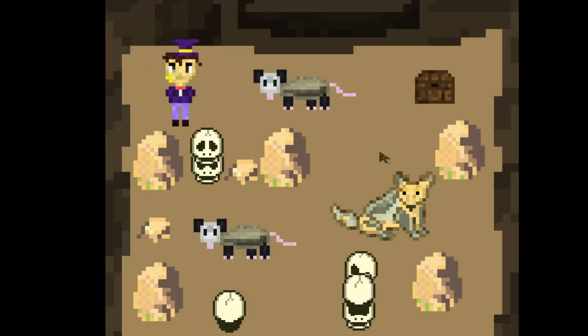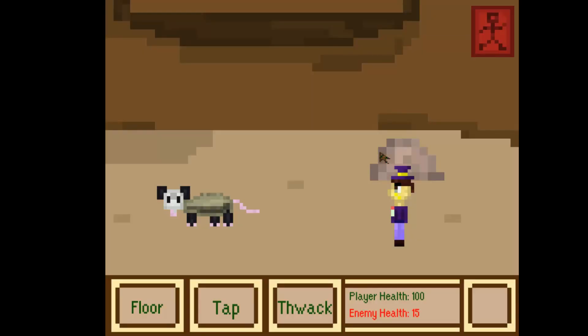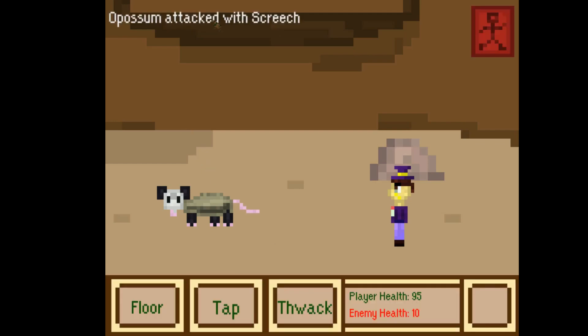Here's the easiest dungeon. It's a bit harder to find — it's in the cemetery, and it leads down to the catacombs. Here are the first creatures, just opossums — they're really easy. I don't have a weapon, so currently you're attacking with your little cane, like a walking stick. That's why the attacks are named like that and they barely do any damage. The commentary tells you what attack is being done.